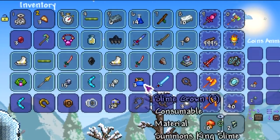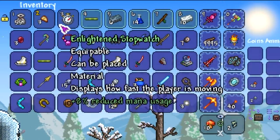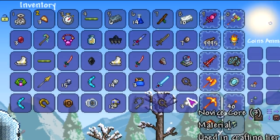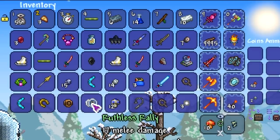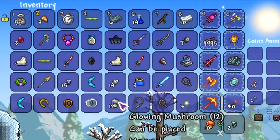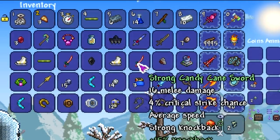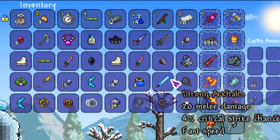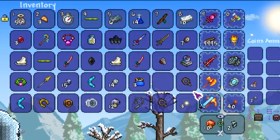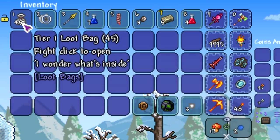The loot is really really good. Assuming you only get a couple of these at a time and not a hundred at once, you might end up with a Novice Core for crafting Tier 1 gear, a Rally, or just mushrooms. But some of the loot we got includes event-exclusive items like the Blade Glove, Candy Cane Sword, Enchanted Sword, Sandstorm in a Bottle — really good — and our Arkhalis. That's just 45 bags worth.